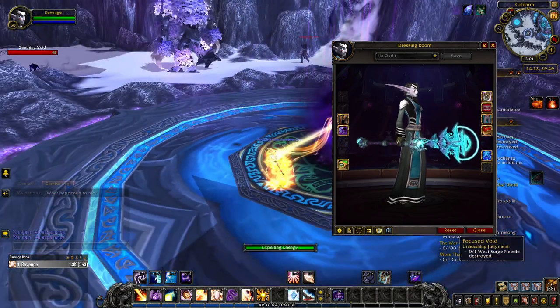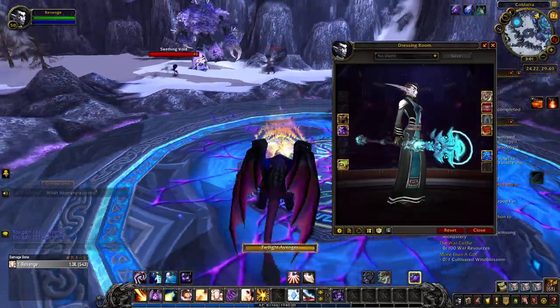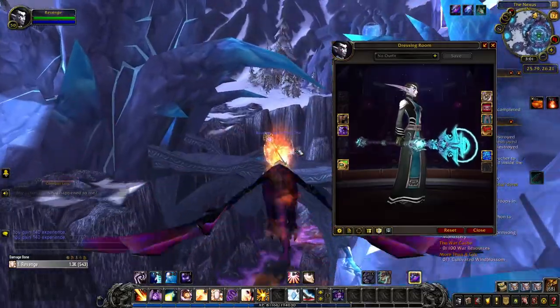They probably could have done a little more with the various appearances for Ture if you asked me, but it's still a very pretty staff. You unlock Ture in the base blue tint when you begin your class hall campaign as a priest and choose to pursue this artifact weapon.